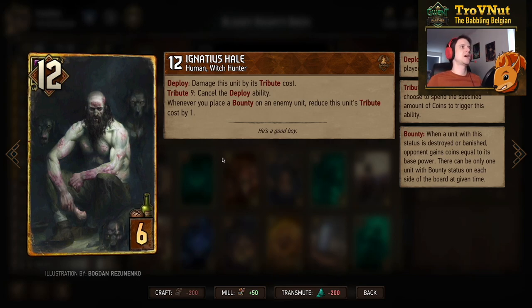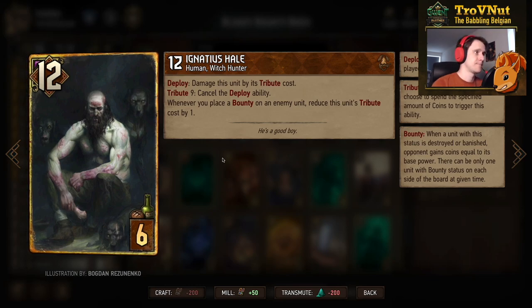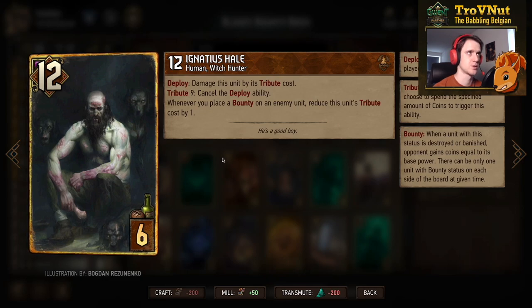Ignatius Hail — I was hesitant about this card at first, but we apply so many bounties in this deck that he works as a finisher. Twelve power, six provisions: on deploy you damage this unit by its tribute cost, which is nine, so by default this card is just three points. Its passive ability is that whenever you place a bounty on an enemy unit you reduce this unit's tribute cost — so every bounty makes this card stronger.